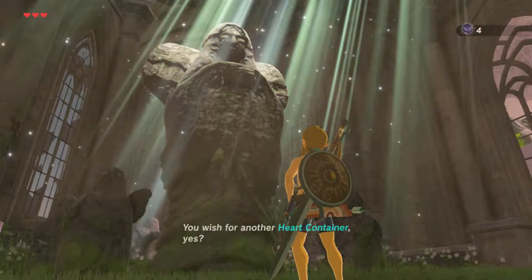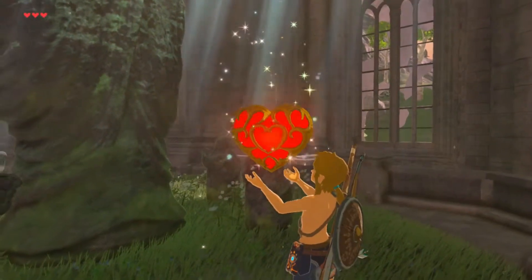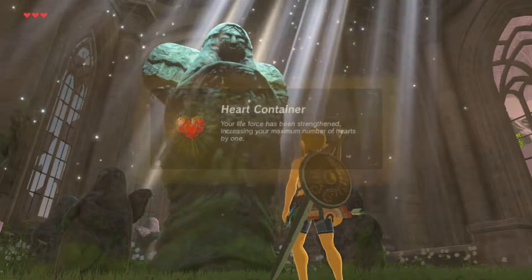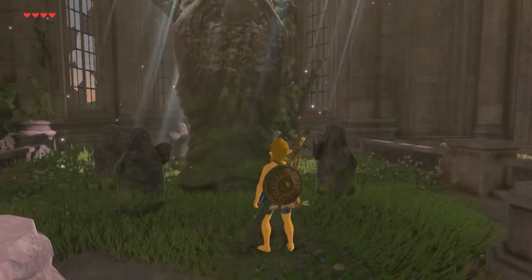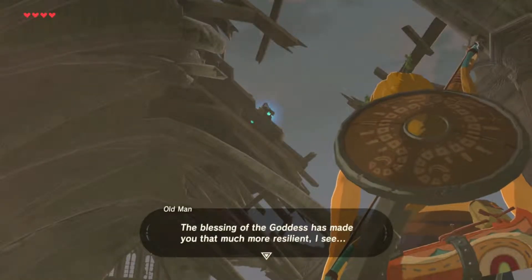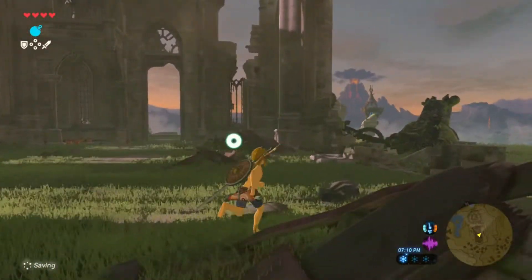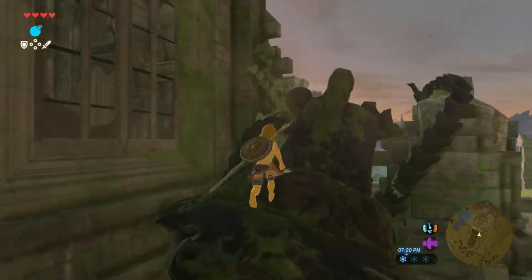For some reason they went from the three goddesses in Ocarina, and then eventually just went without that idea and had Hylia, who was from Skyward Sword. And now she's here to give us our heart containers and also stamina vessels for a little boost. But I will not be upgrading stamina for quite a while. The goal is to get enough heart containers to really go through the game — take a good hit or two.